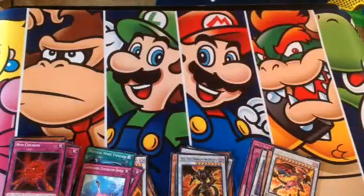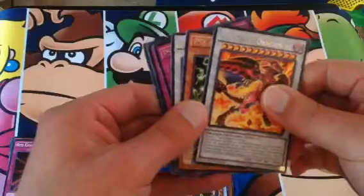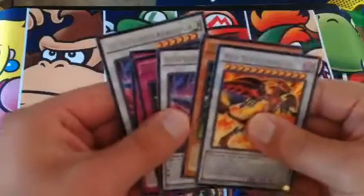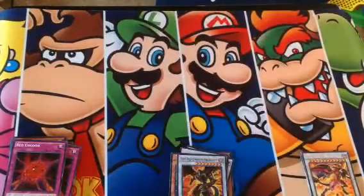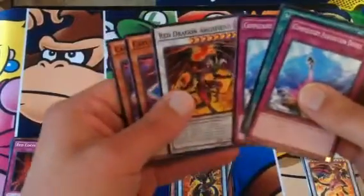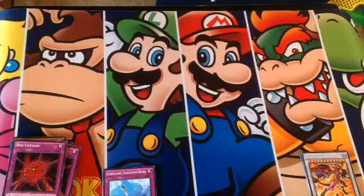So let's do a quick recap. The cool Rares I pulled: Red Nova Dragon, Psy Frame Gear Delta, two High Speed Rory Kendamas, a Psy Frame Overlord, and a Dice Roll Battle. Some of the cooler Common cards in the set: two Compulsory Evacuation Devices, one MST, one Red Dragon Archfiend, and two Card Ds. Now for the foils — let me rearrange them.